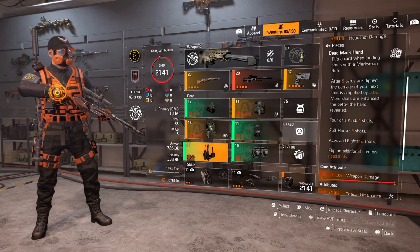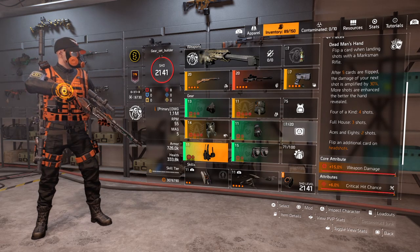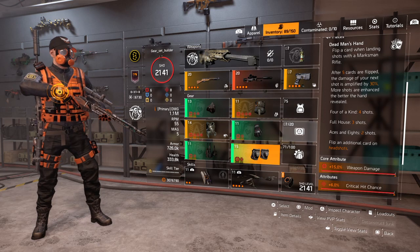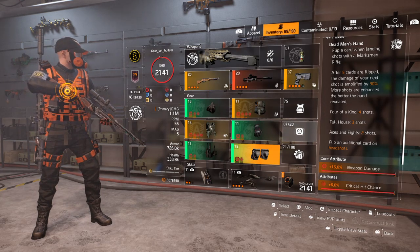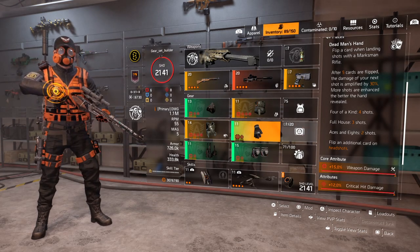For the holster, it's the second piece of Aces — core attribute 15% weapon damage, 6% crit hit chance. For the knee pads, it's the third piece of Aces — core attribute 15% weapon damage, 6% crit hit chance. And for the fourth piece, it's the gloves — 15% weapon damage, 12% crit hit damage.